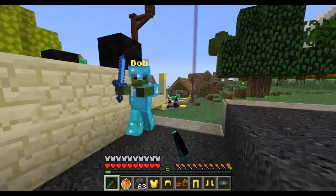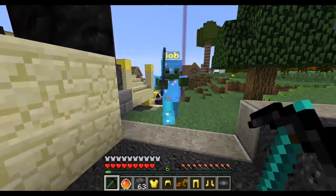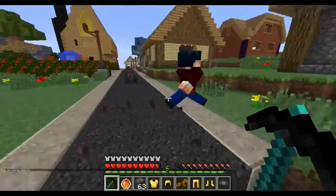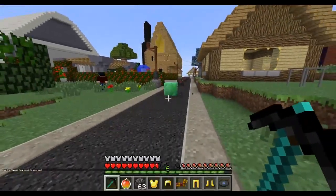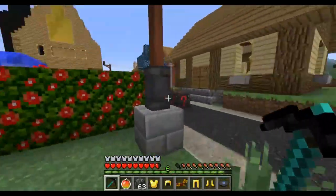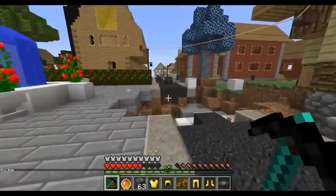If Bob comes down here I'll have to kill him. I'm going to try to kill Bob — he might drop his weapon or armor. If he drops his armor that'd be great. Just one diamond? Just one? Okay. Experience — I don't really need that.